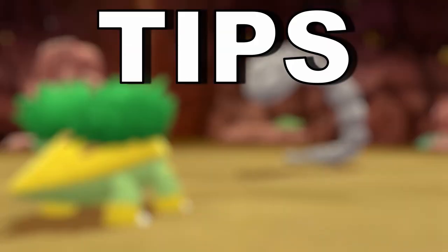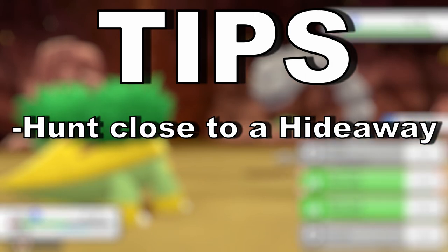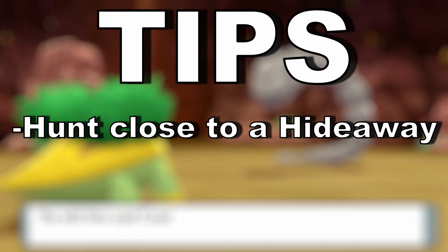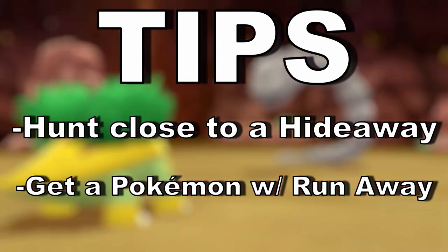Now here are some tips to help you through the hunt. As soon as you see the number of lightstones close to 40, start hunting for Diglett close to a hideaway. Also, get your hands on a Pokemon with a Run Away ability, like Ponyta for example, so you don't waste any time when trying to escape a battle.